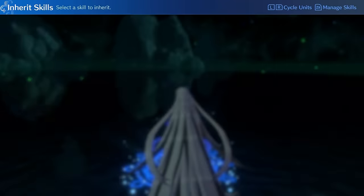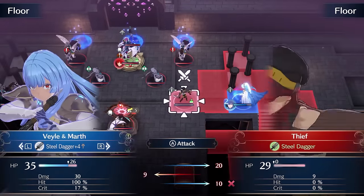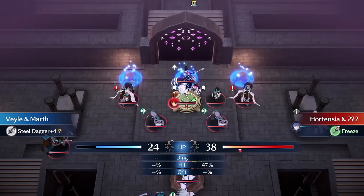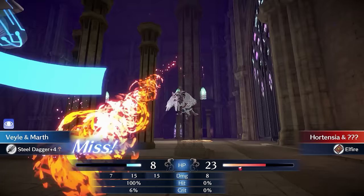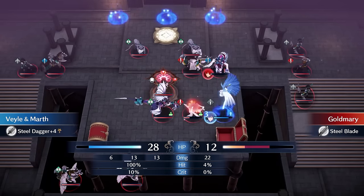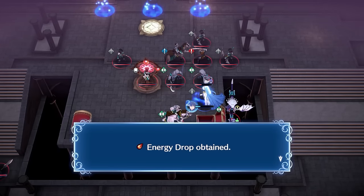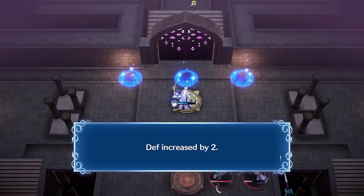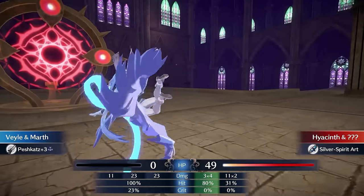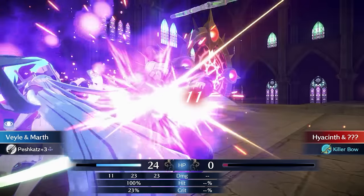I begin chapter 10 by moving Veil to the right so I can kill the thief on the following turn before they steal treasure like the Draco shield. I stay in the pillars and wait until Hortensia runs out of uses of Freeze. When she runs out she attacks Veil with Elfire, and because she doesn't do much damage I move Veil off the pillar to speed up killing all the units. Veil pretty much annihilates everything in her path. With Gold Mary dead we receive another stat booster. Veil then easily kills Morian, gets briefly overwhelmed by Hyacinth whose damage I underestimated, but after moving out of punch range he's trivial to kill.